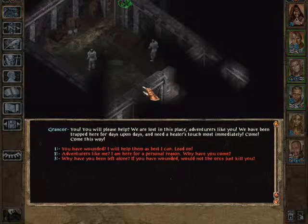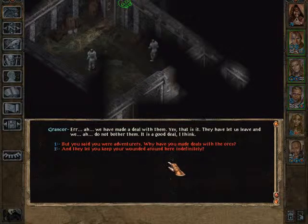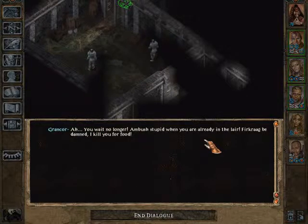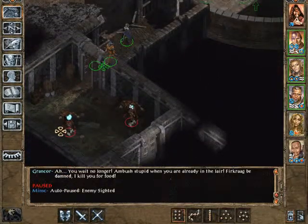You will please help — we are lost in this place. Adventurers like you, we have been trapped here for days upon days. I need a healer's touch most immediately, come this way. Can you say trap? Why have you been left alone if you have wounded — why not? The dogs just kill you — er, we have made a deal with them. Yes, that's it — they have let us leave and we do not bother them. It's a good deal, I think. But you said you were adventurers — why would you make deals with orcs? Ambush! Stupid — when you are already in the lair, Firkraag will be damned. I'll kill you for food! And that's a werewolf.